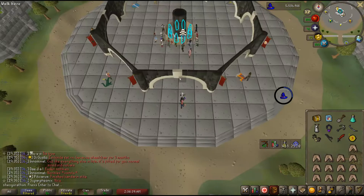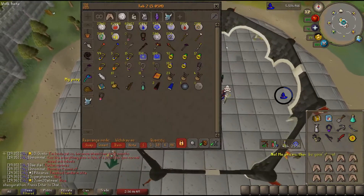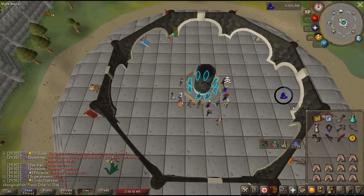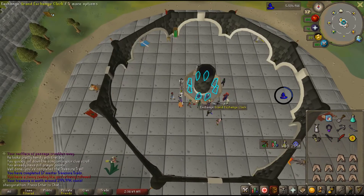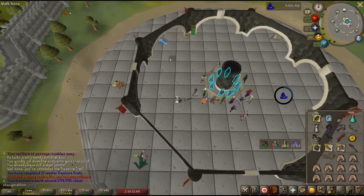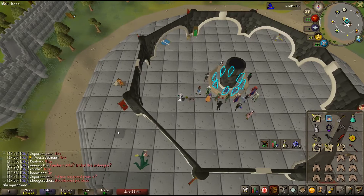You also have a reasonable 1 in 15 chance at fighting the Mimic after completing one, which is required for the Music Cape. These clues are also incredibly profitable — you get around 200k to 500k per clue scroll in regular drops alone, and all 6 of the 3rd age items in the set are worth over 300 million, with the 3rd age pickaxe sitting at a comfortable 1.1 billion.